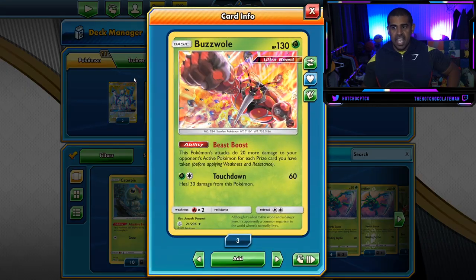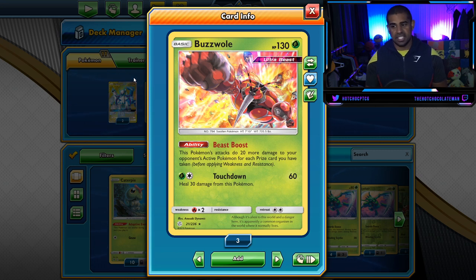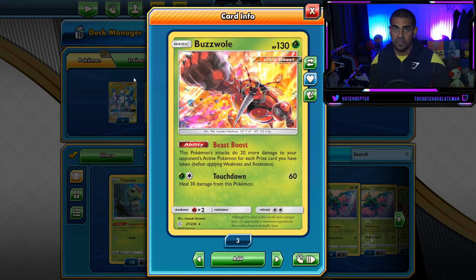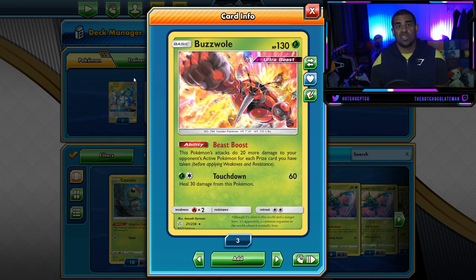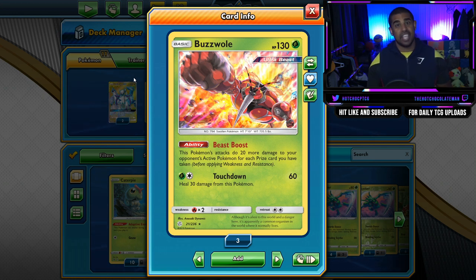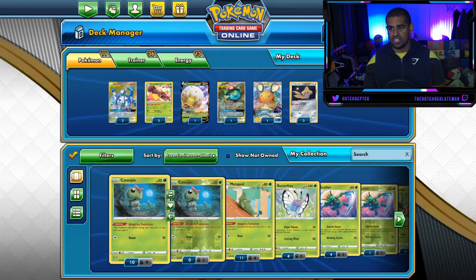We have two ADPs and three Buzzwole. Buzzwole is a basic Pokémon with 130 HP and an ability called Beast Boost — this Pokémon's attacks do an extra 20 damage for each prize card you've taken. So if you've taken three prizes, you do an extra 60. Its attack Touchdown costs one grass one colorless, does 60 damage and heals 30 from this Pokémon. With the GX buff active and three prizes taken, that's 150 damage — not the greatest on its own, but we have extra ways to boost damage.